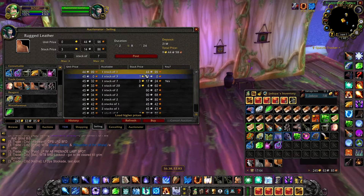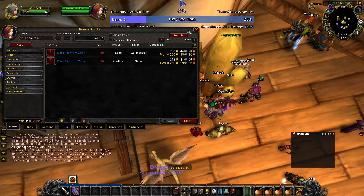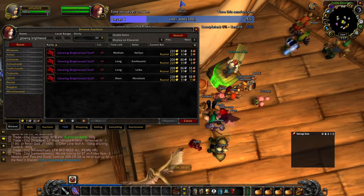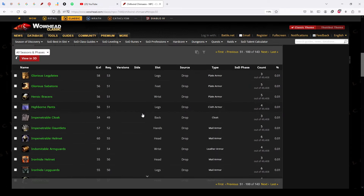I didn't count the two-handed axe because that's RNG, but if you're lucky you can get items like Dark Phantom Cape or Glowing Brightwood Staff, and you can sell them for 200+ gold on the auction house. Since the mobs are higher level, you may also get high-level unique green items and sell them for a lot of gold on the auction house.